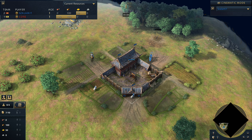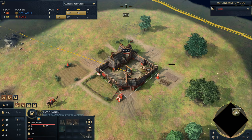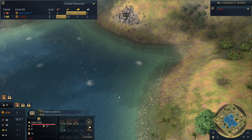G'day fellas and welcome to a casted game. Spawning in on the southwest side of the map, we've got Salami1. He's going to be playing the Chinese for us today in the color blue. And his opponent who spawns on the opposite side of the map, we've got Core playing as the Red Holy Roman Empire.